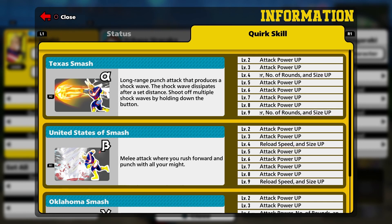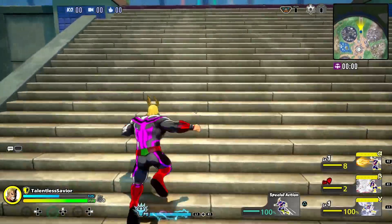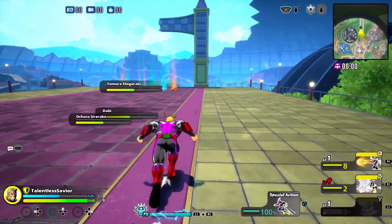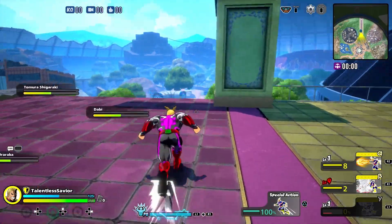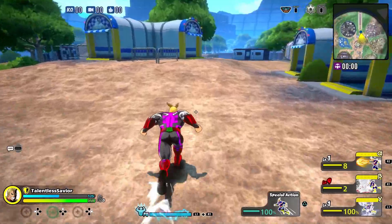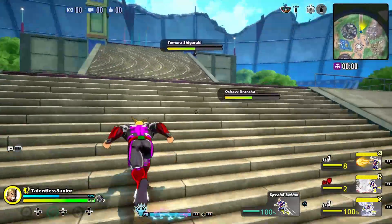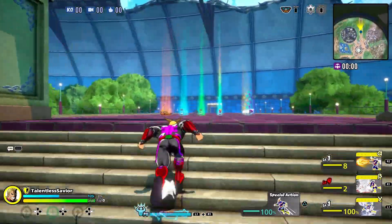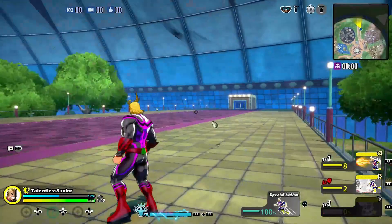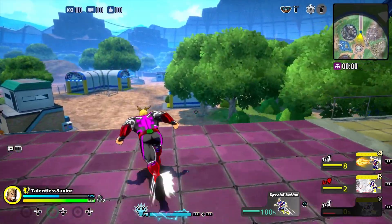Getting into the pros and cons of why the Y move is really good — compared to the beta, it now goes through every projectile, which is really good. The thing is, you have to do your tornado first before they shoot their projectile, because if you both do it at the same time you're going to take damage from the projectile first. Controlling the tornado is a little stiff, but it's still really good.